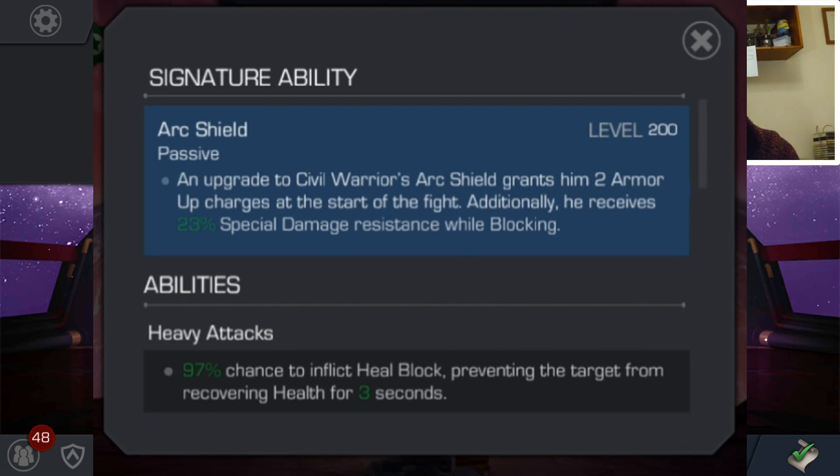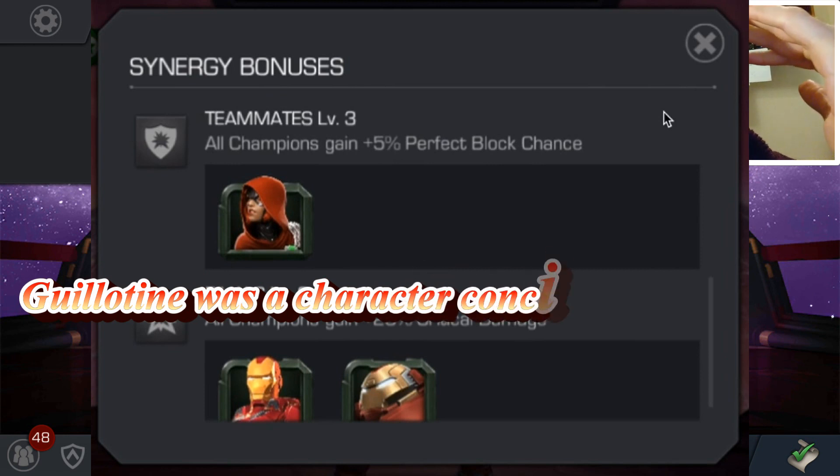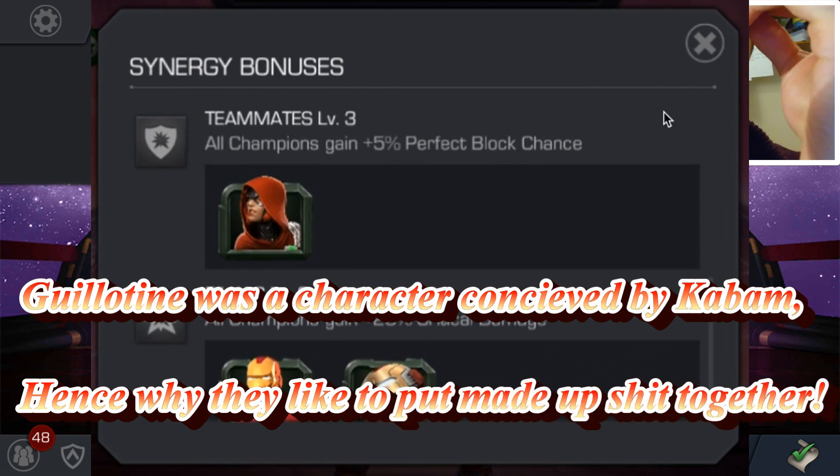Looking at the signature abilities, the heavy attacks granting a heal block can be very effective, especially nowadays with the way people have set up their masteries. This can be highly effective for taking down health, especially when it pairs with things like power drain and armour — you can really take down enemies quite significantly, especially with the synergies the character gets. His synergies take a grounded backstory: Winter Soldier, Falcon, he gets Guillotine — very strange, but there must be something connected, alternate universe. And then a connection with Iron Man and Hulkbuster. So it's a very odd mix.